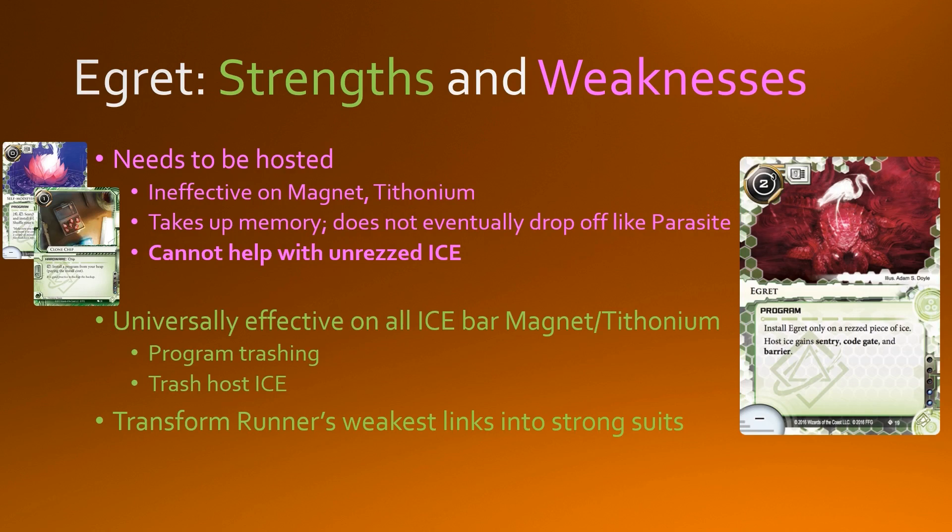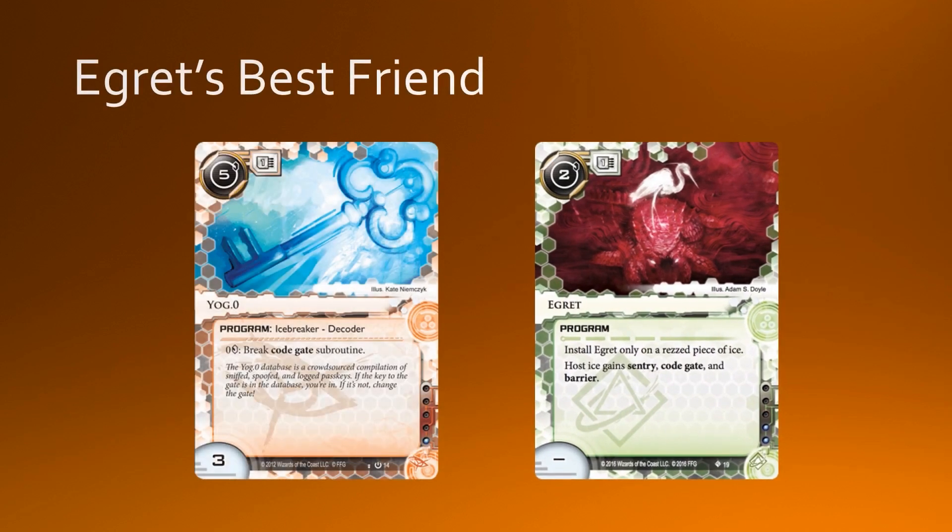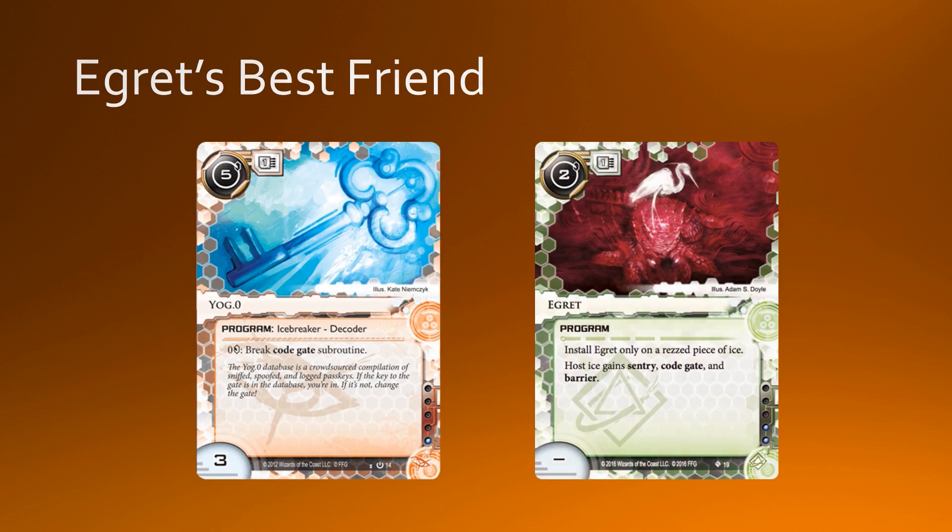Turning worthless jade into gold is what you want to do, and Egritte wants you to build a deck that really rewards you for picking a very good strong suit. What kind of breaker do you want to use in conjunction with Egritte? I think the best one would be Yorg. This would make Egritte pretty similar to Parasite, where you are effectively blanking the host ice you drop an Egritte on. If an Egritte-tagged ice is broken for 0 credits, it is effectively blank — the same effect as a Parasite. The problem is Yorg is only at base 3 strength, so you need to pump its strength.